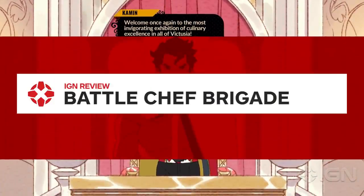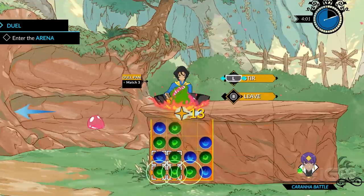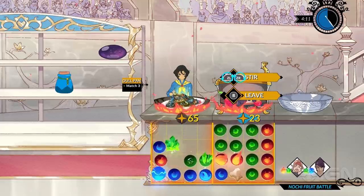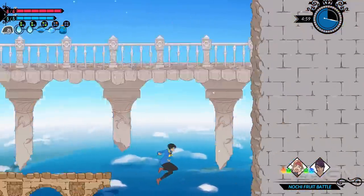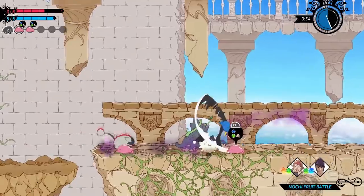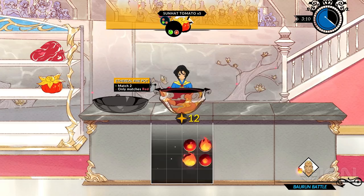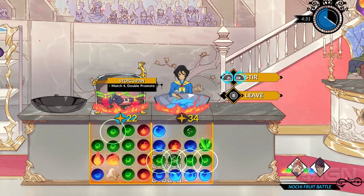Welcome once again to the most invigorating exhibition of culinary excellence in all of Victusia. Battleship Brigade's engaging match-three style cooking puzzles are your main means of progression. The gradual introduction of modifiers ensures that this aspect never becomes too easy. The real challenge in Battleship Brigade is often dependent on how prepared you are heading into a match. You're given nine slots to equip items and ingredients to help you in each round. Equipping damage multipliers to kill enemies faster rewards you with more ingredients, and using elemental cookware might allow you to combine ingredients with ease, resulting in a more flavorful dish. It's a smart system that rewards your skill in using different gear sets and planning ahead.